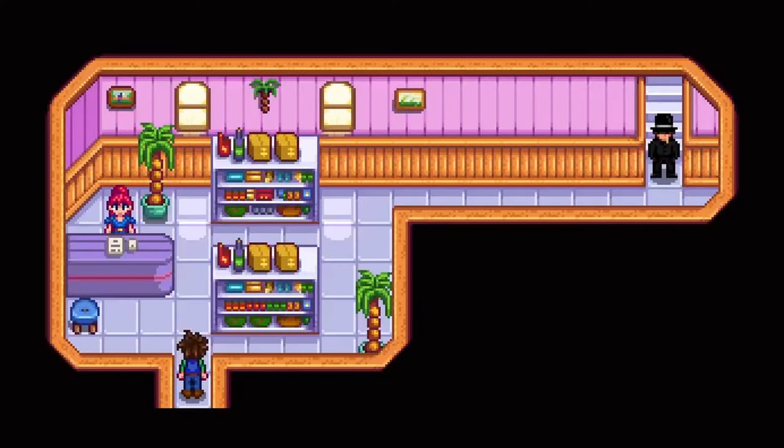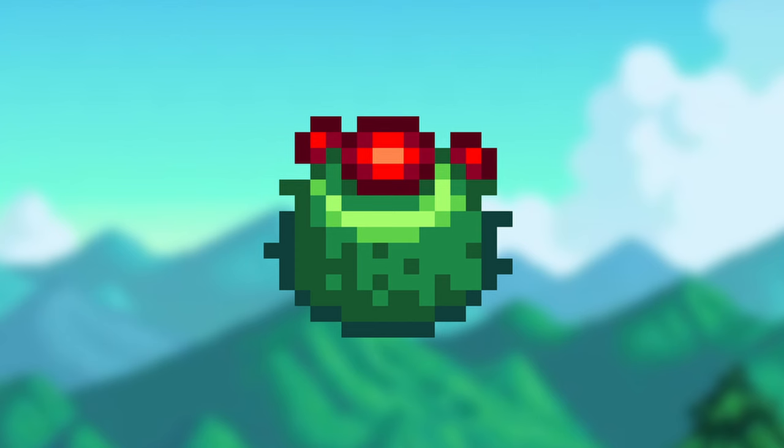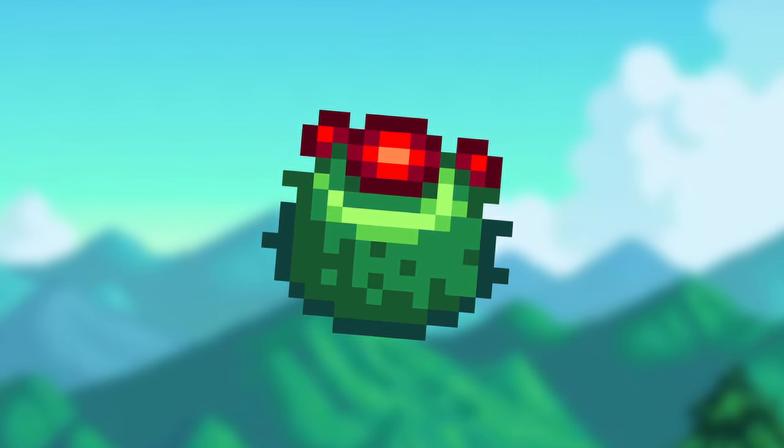Cactus fruit can be bought from the Oasis. Cactus fruit can only grow in a garden pot, in the greenhouse, or on Ginger Island. They take 12 days to grow, 3 days to regrow, and sell for 75G.